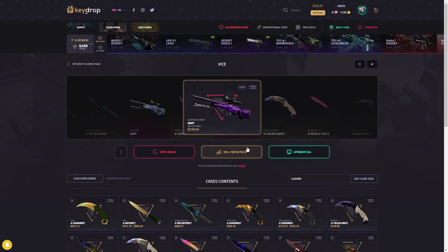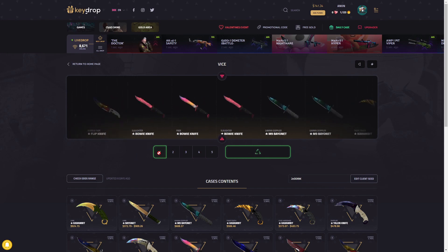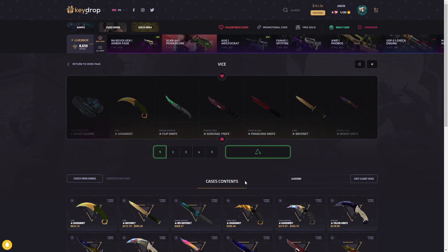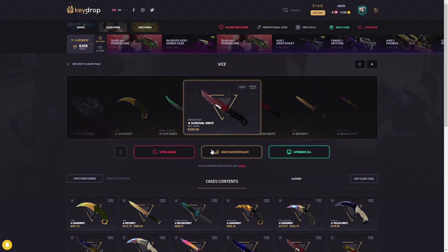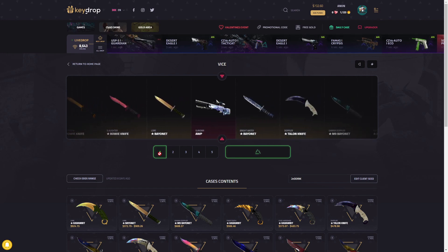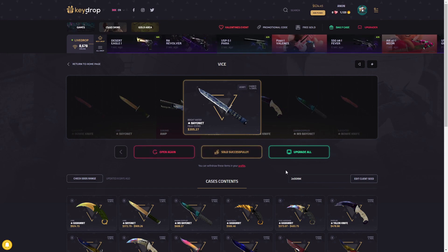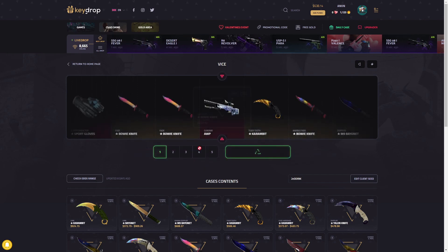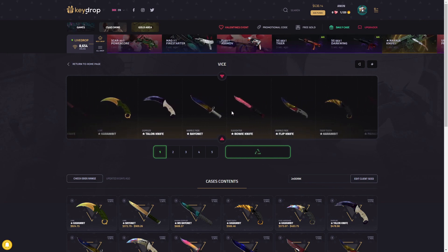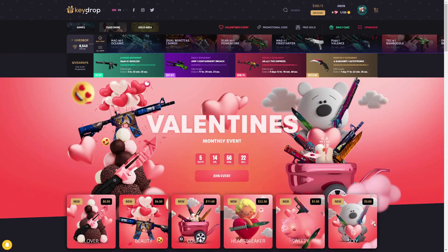We're gonna click it again - come on, anything good here. Good wear, could be profit. Tiny loss - this is the Vice case video, I gotta go for another one. We're still up, gambling with profit right now. That might be a good crimson web on a survival knife - broke even again. We'll do it again though, as long as we're breaking even I'll keep going. 205, and we're still in profit. One more - bowie slaughter, good wear, 222, not bad. We're definitely in some profit.